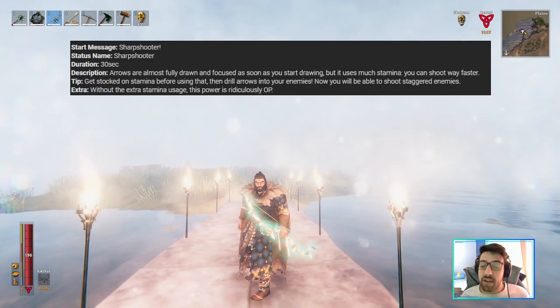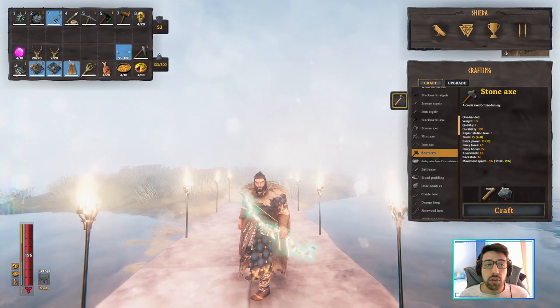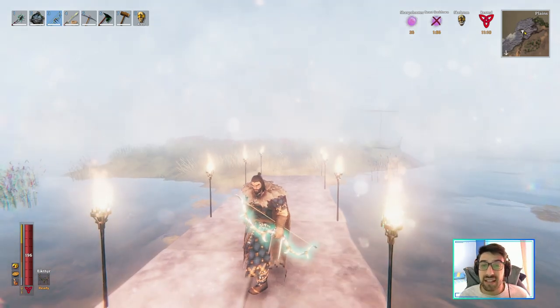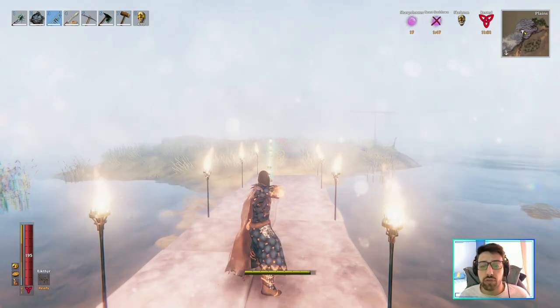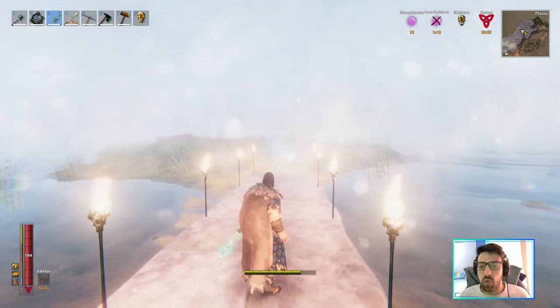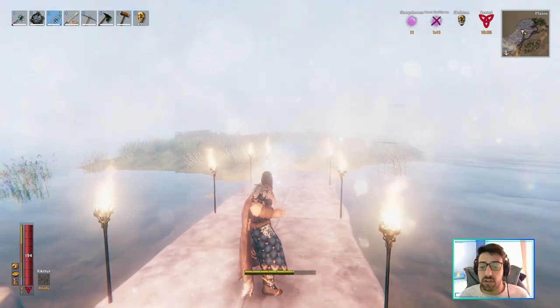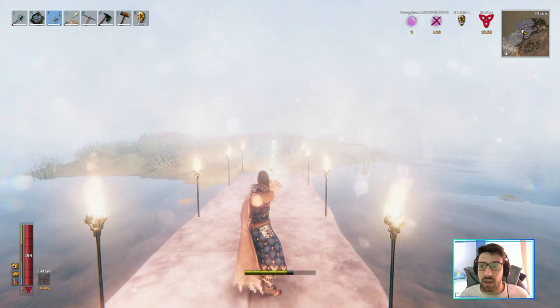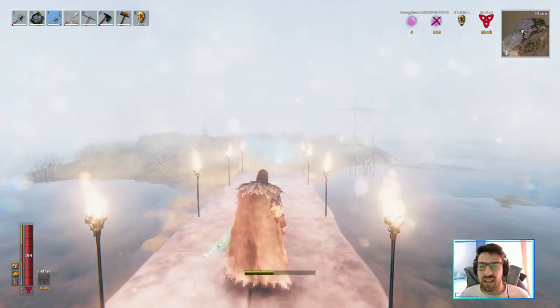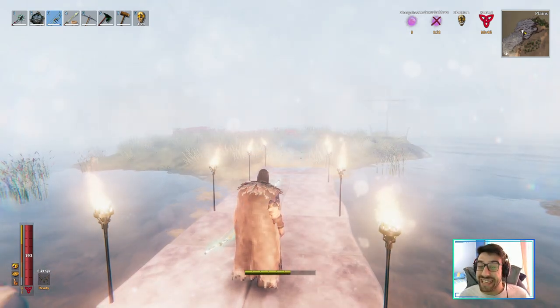The skeleton power is very good for the bow — it's called 'sharp shooter.' It only lasts 28 seconds but it's really strong because you can fully draw your arrows very fast, so you can shoot much faster. However, as you can see on my stamina, it's taking a lot more stamina to shoot all these arrows, so this one feels a little bit broken honestly.